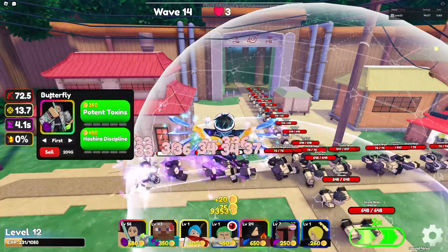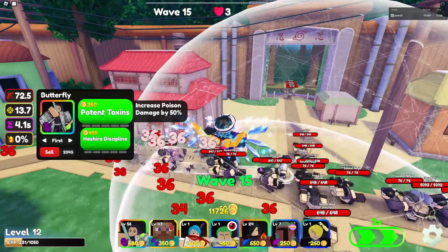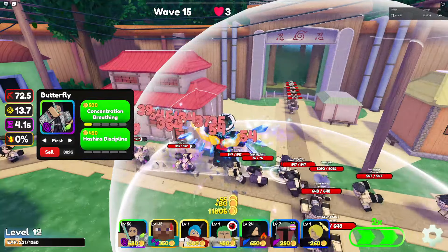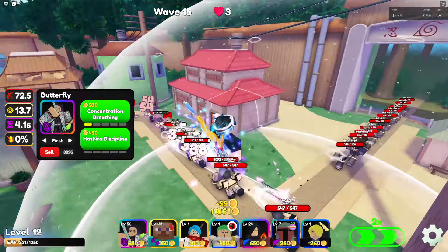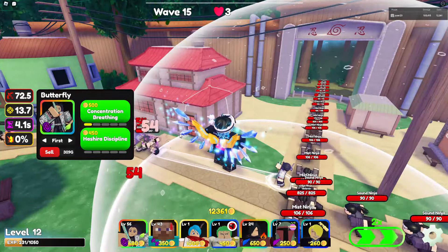The first upgrade gives 50 more poison damage. When we look at her poison damage, she has 72 damage, and if she hits an enemy, it's basically 50% of the damage here that will tick 8 times on the enemy.